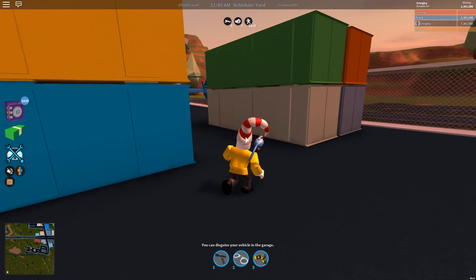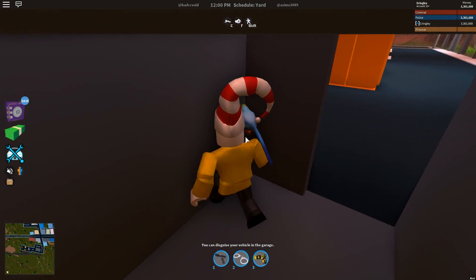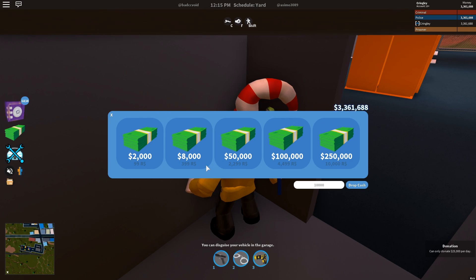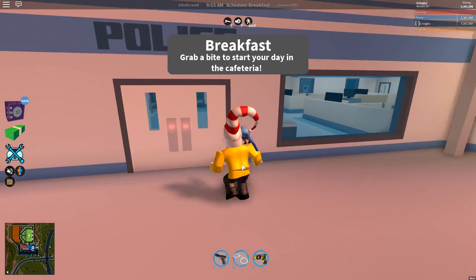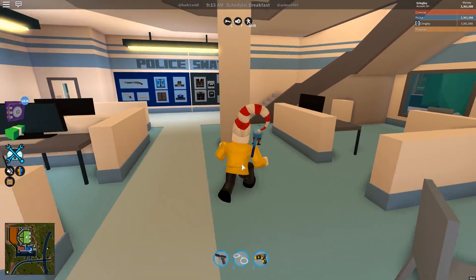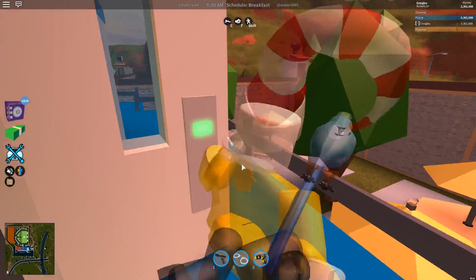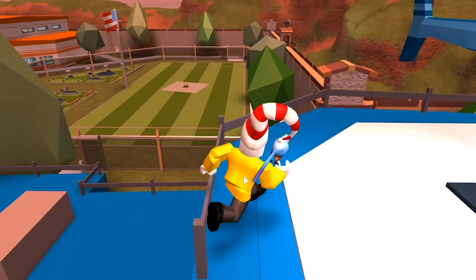We're gonna plummet the cash into the criminal base, inside one of these crates. Sorry Camaro! This crate's a little too obvious — is there another open crate? I don't think there is. You know what, we're just gonna place the cash right here in the corner. 10k in cash — one, two, three and drop the cash! But wait — I can only donate 25,000 per day, and I've already dropped 10k? So this one's gonna have to be 5k. I have to wait 290 seconds — you gotta be kidding me!